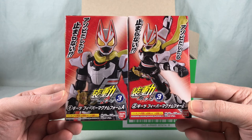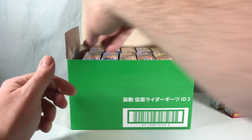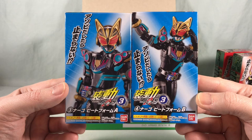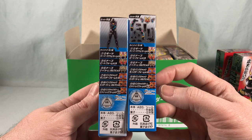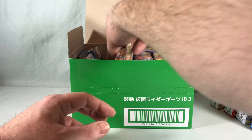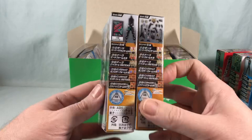Up first we have Geets Fever Magnum Form. And then up next we have Nago using the beat raise buckle — Nago Beat Form. This is obviously with her using a beat on the top half. And then we have an extra of that which I'm going to leave in the box. And then we have Nago using beat on the lower half. I am not looking forward to the stickers on Nago's helmet because there are quite a lot of them.